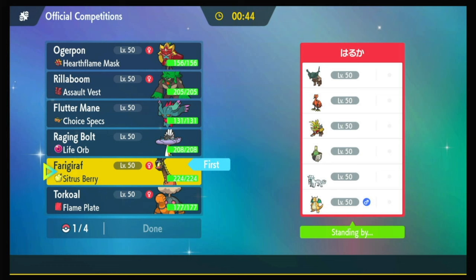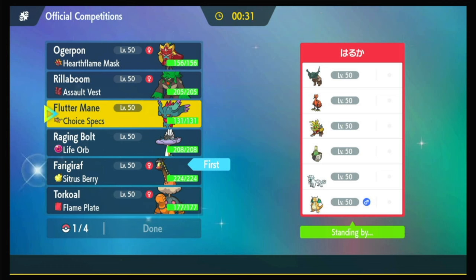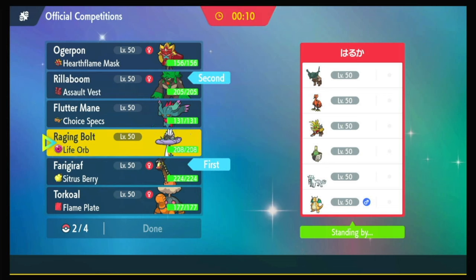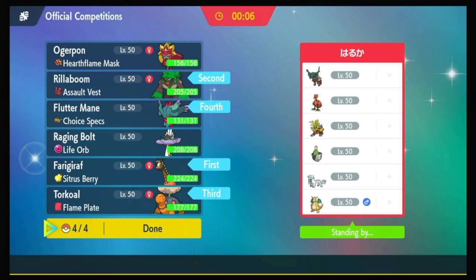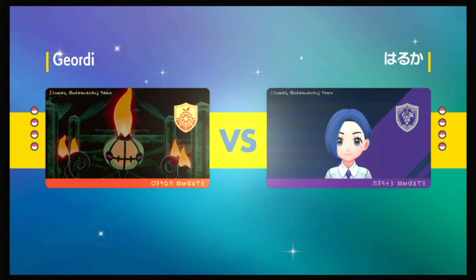Yeah, this is a Torkoal game. I gotta go for Rigrath — set things up for Torkoal somehow, and then a Fluttermane late game. Who do I want to put next to Rigrath? Because they could double in with like Zapdos Gouging Fire, Zapdos Chenpao, Ting Lu Gouging Fire — so many things they could double with. So I have to lead Fake Out, I have no choice. If I want Fluttermane endgame I gotta bring it, so all of my pieces are decided for me. Now they lead Sinistra — that Sinistra's like weirdly placed. You got all these physical attackers, super offense, and then that.